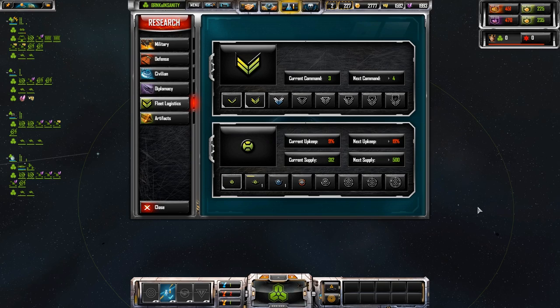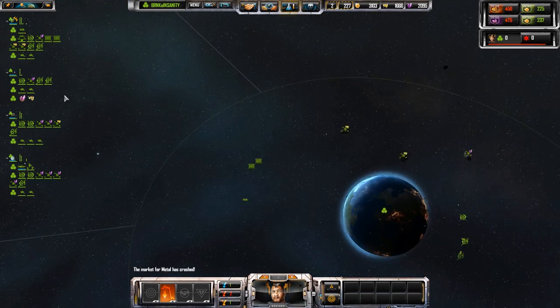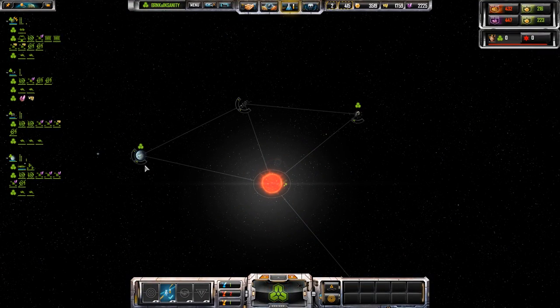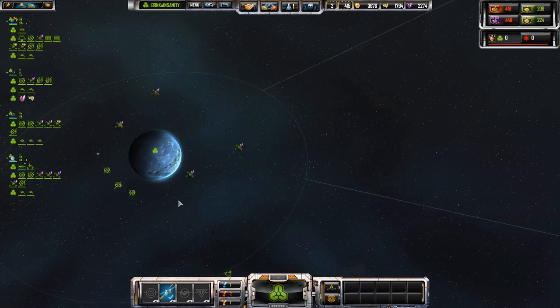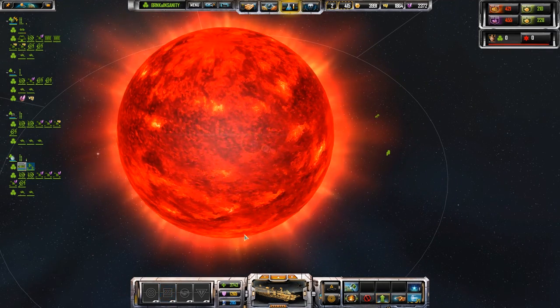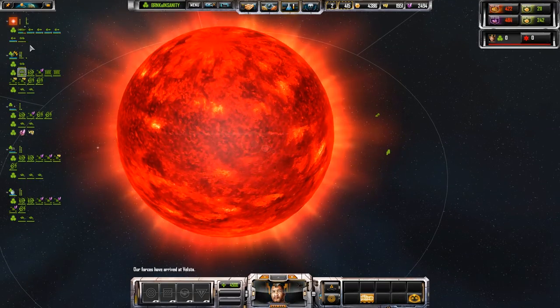Let's go for 500 fleet supply and we'll be good. Now we need to start making frigates. I'm going to queue all of my units. The UI on this one is very, very jumpy — I don't know why. Let's queue our frigates to here and let's queue our capital ships to here.